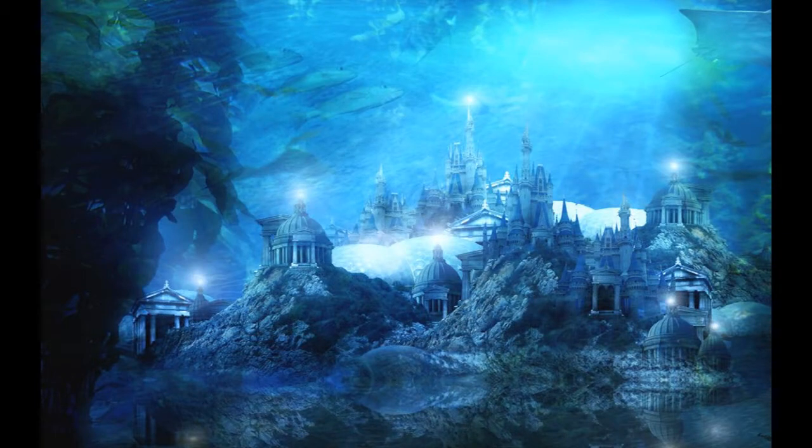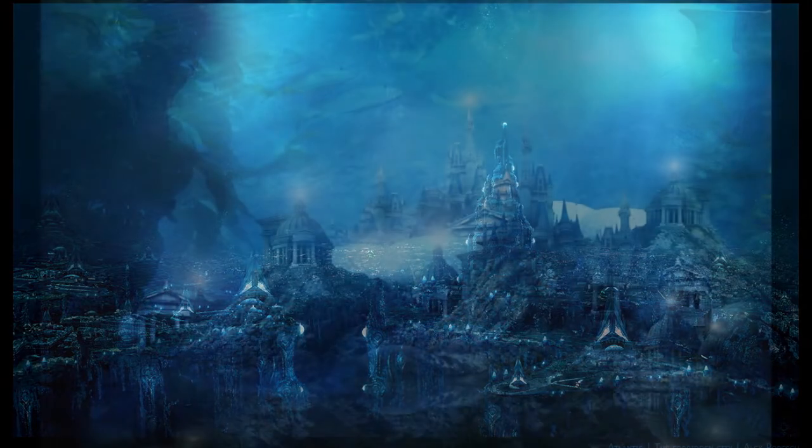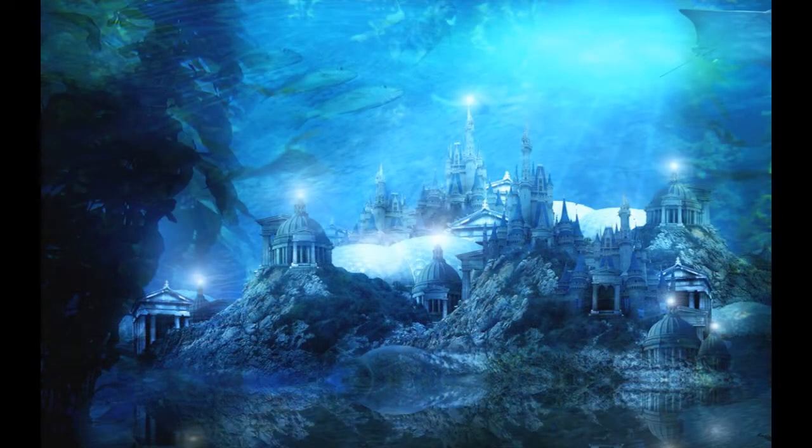The reason why everyone thinks the next map will be Atlantis is this one sentence: 'I got enough bullets for everyone in Atlantis!' But I don't think this is the link to the next map, because this is set in Transit and the next map after Transit is Die Rise. So why should they give a link to the map after Die Rise in Transit?